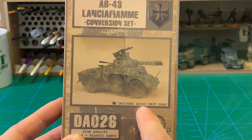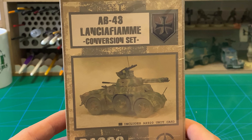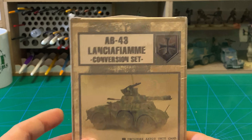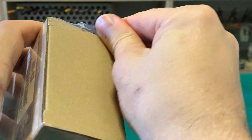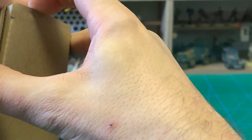As you can see it's the conversion set and it includes high quality resin and plastic parts. It also includes the AX920 unit card, that's the unit card for the Lansia Fjelle itself.